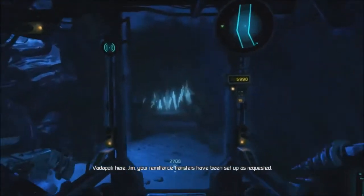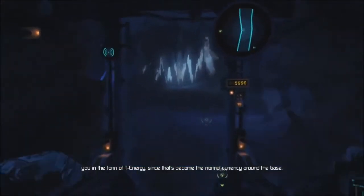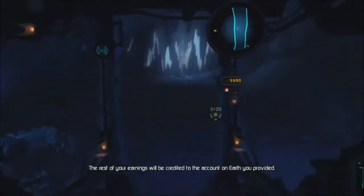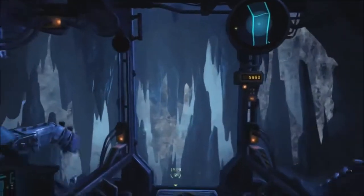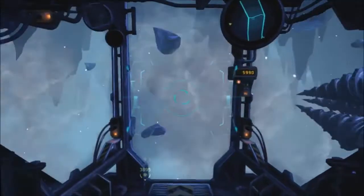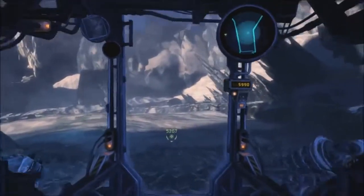Vatapali here. Jim, your remittance transfers have been set up as requested. 15% of your contract payments will be paid out to you in the form of T-Energy, since that has become the normal currency around the base. The rest of your earnings will be credited to the account on Earth you provided. Vatapali out. Thank you, Vatapali. Yeah, so that would have been the guy who went to our papers if we were to talk to him up there. Most of our money is going back to Earth - we just need enough money to survive up here.